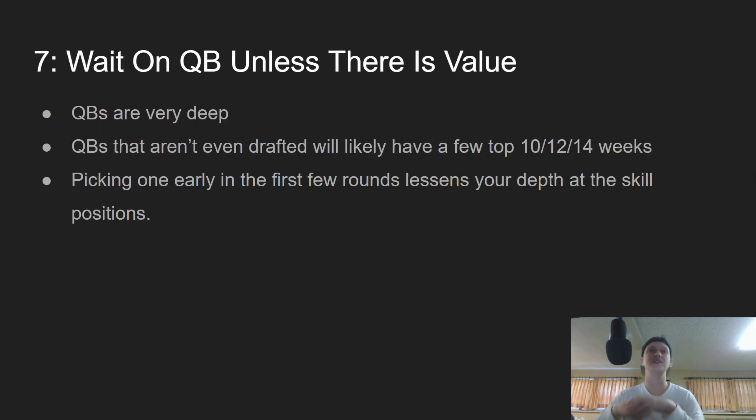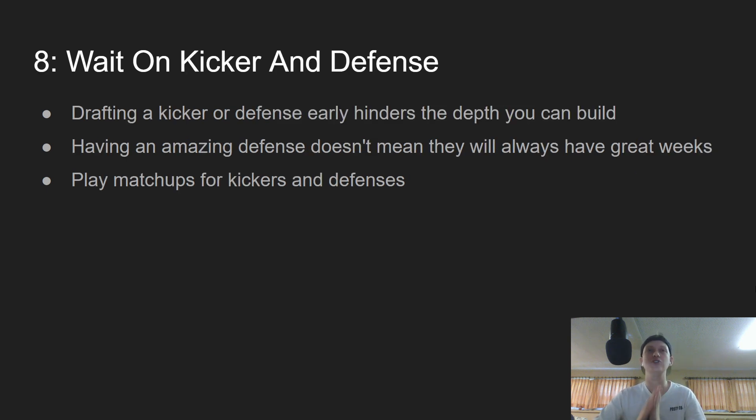The seventh tip is to wait on quarterback unless there is great value. Quarterbacks are very deep every year — this might be the deepest year at the position. Quarterbacks who aren't even drafted will likely have a few top 10 or top 12 weeks. A guy like Derek Carr might have multiple top five weeks just because of how much his team has to throw. Picking a quarterback early causes you to lose extreme depth at the skill positions — running backs and wide receivers. If you draft QB early, you might regret it when your RB2 or WR2 isn't someone you love compared to if you had waited and drafted a high-value quarterback later.